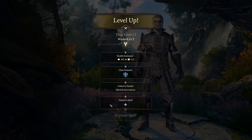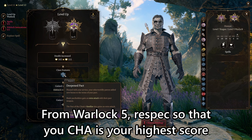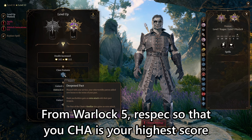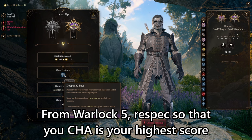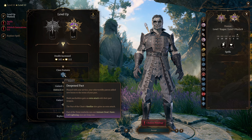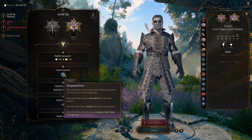At Warlock Level 5, we're getting Deepened Pact, which as a Pact of the Blade warlock gives us Extra Attack. Getting Extra Attack at level 12 isn't ideal, but this build isn't really meant to be a frontline fighter — it's meant to be a stealthy sneak attack killer that inflicts fear effects, doing massive damage on a single strike. If you'd prefer a more tanky frontline build, go with the Warlock levels first, maybe drop a rogue level and go to level 6 Warlock. You could even throw a Gloomstalker Ranger level in here — just play around with it.